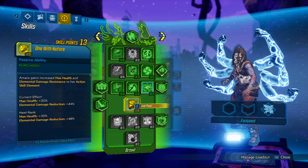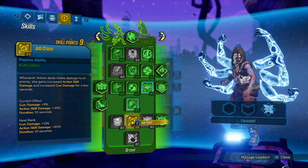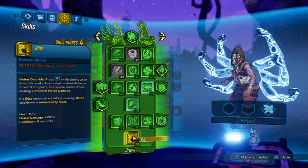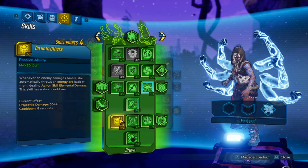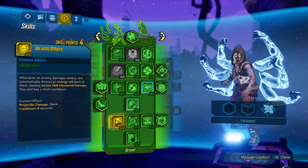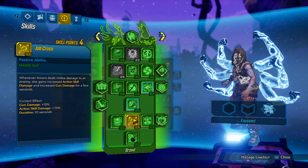Five points on One With Nature for the extra health and elemental damage reduction, which adds great survivability. We're also going to put one point on Guardian Angel and then five points on Jab Cross and one on Blitz. Do Unto Others is a great skill — every time an enemy that's further away hits you, the elemental orb chases it down and does a lot of damage. Even if it doesn't kill, it gets very close.